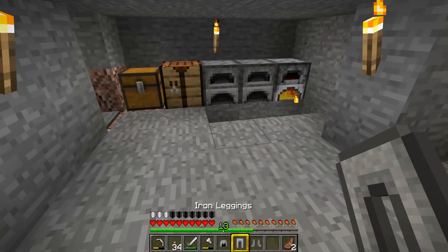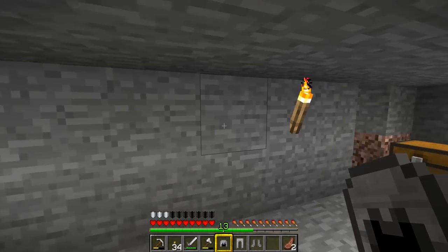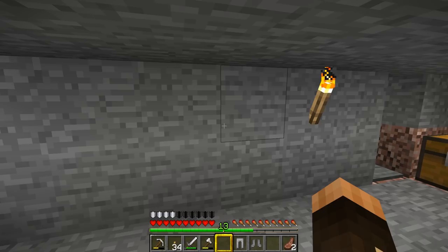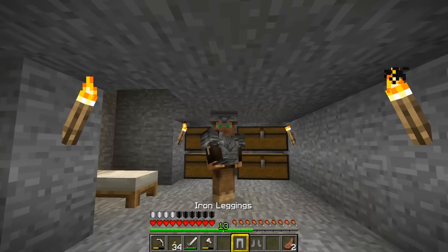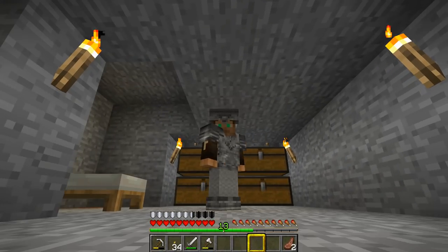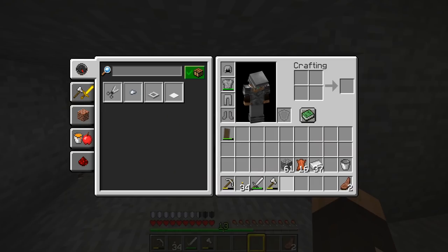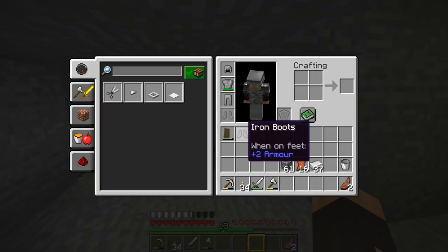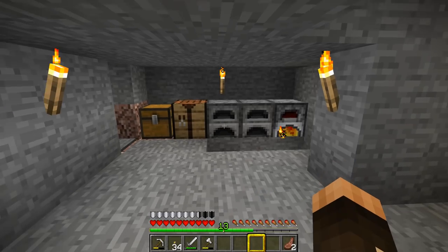There are a couple of ways you can put armor on. You can right click on it while looking into space and you'll automatically put it on. Let me put myself in F5 so you can see. I've got my leggings in my hand — right click, put them on, put my boots on. You can also shift click to move armor in and out of your inventory. If you shift and click on it, you'll either take it off or put it on.